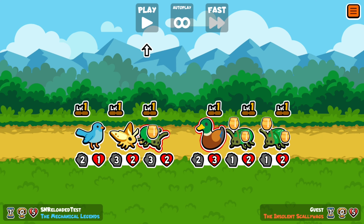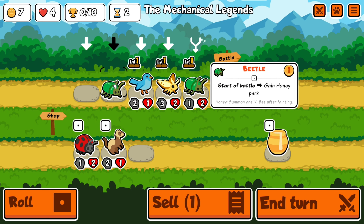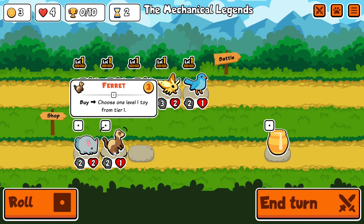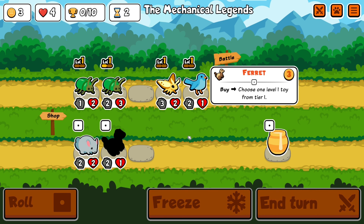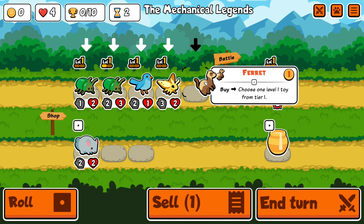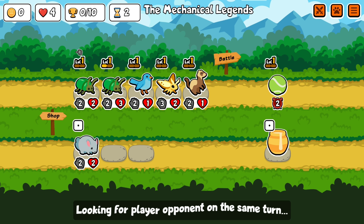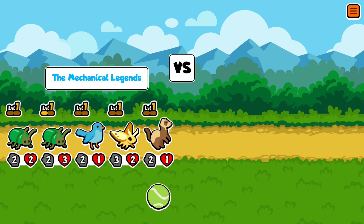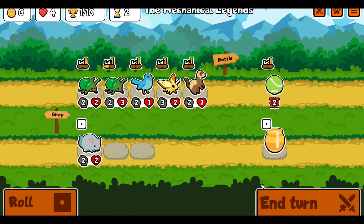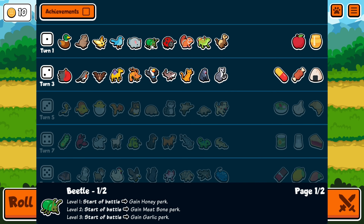Two of the big changes I noticed in this update: the chicken got majorly reworked. Early on in the test server, there were some pretty big changes where it would give future shop pets of the same tier plus one attack and plus one health, which was very interesting. You still sort of got a 50-50 shop, but only for that one tier. Chicken was still very strong — made it a little more selective, but it was very strong.